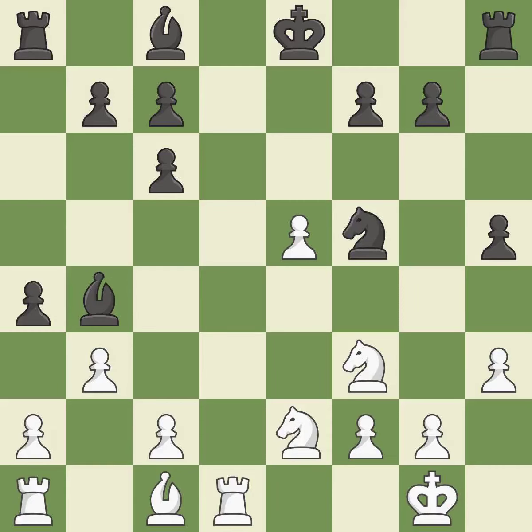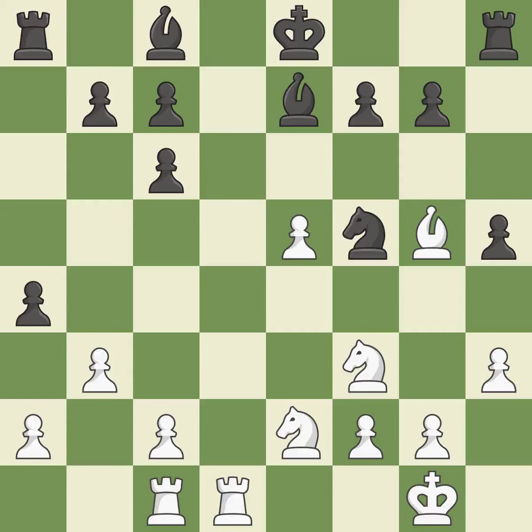That is a logical response and quite good. This connects the rooks, which helps them coordinate together in the future. This threatens to play checkmate — it is best. This offers to exchange pieces of equal value. This prevents the opponent from being able to play checkmate — it is best. By moving a rook from its starting square, this activates it and is quite good. This causes material loss and is incorrect. This ignores an opportunity to win material — it is a miss. This ignores a more effective method for getting a rook to safety and is incorrect.